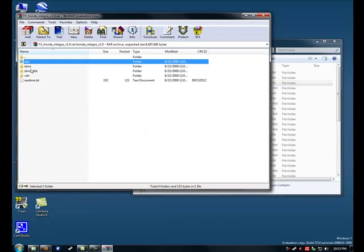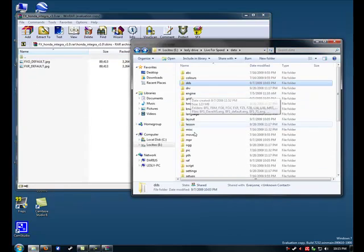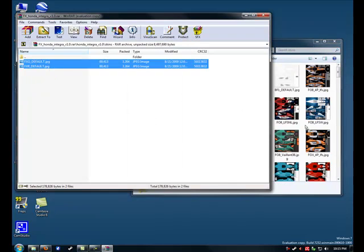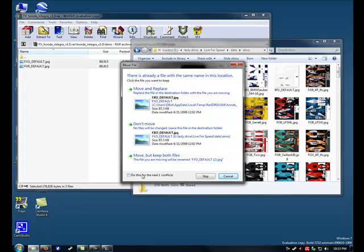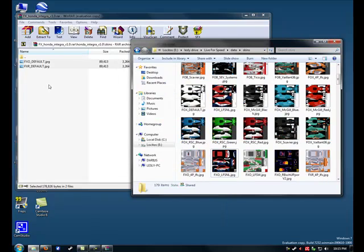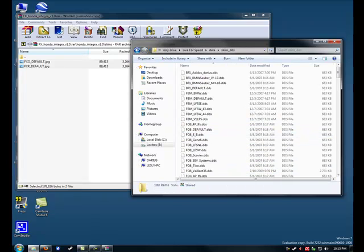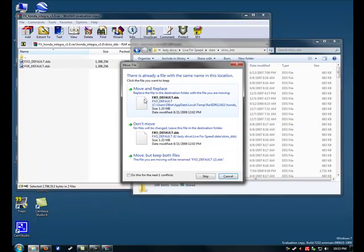After that you're going to go back. Go to your Skins folder, run down to my Skins, take these, throw them in there — same thing, just check that box. Go back — next one is SkinsDDS. Go back one, take these two, throw them in here. Same thing.